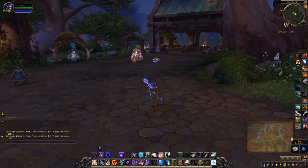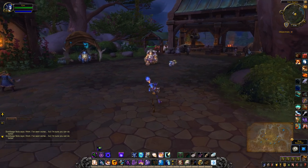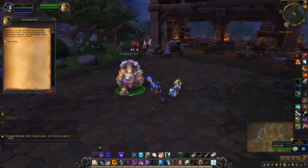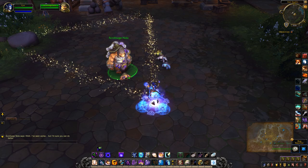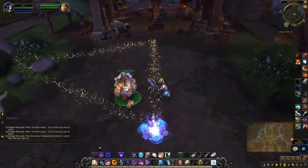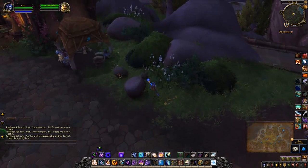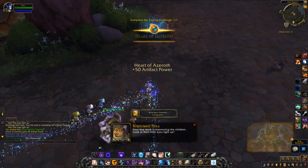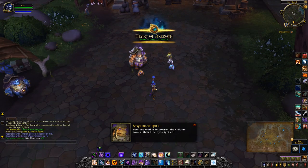Hey guys, so currently I'm in Fort Daylan, which is one of the Alliance zones in Domsong Valley. This one is one of the calligraphy quests — it's the triangle that I pre- Got it, okay. Look at their little eyes light up! One down.